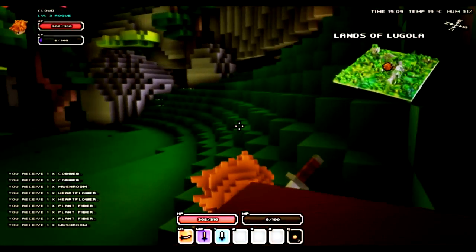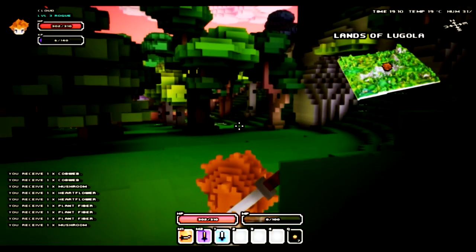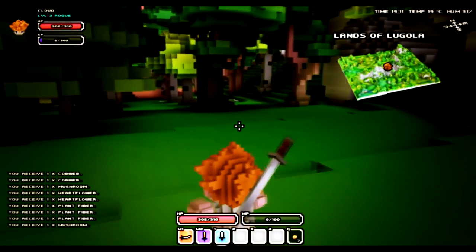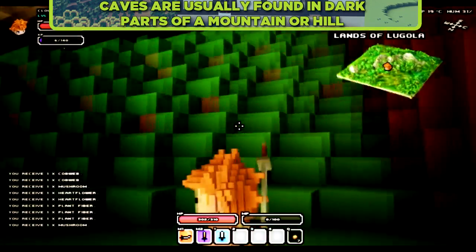Hello everybody, Ikenak here and welcome to another QBR tutorial. Today I'm going to show you how to gather resources like ores — iron, silver, gold, emerald, ruby, sapphire, and diamonds — which are really useful for crafting high tier weaponry and armor.